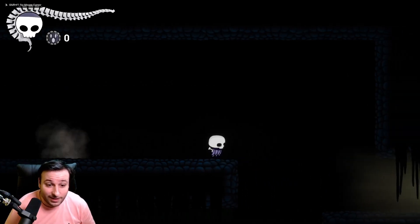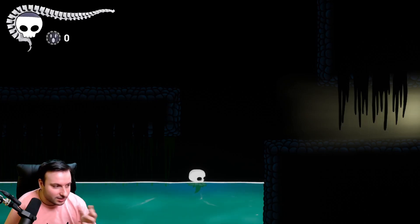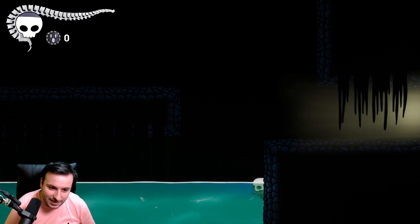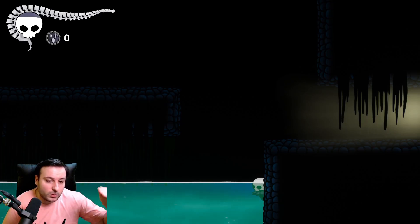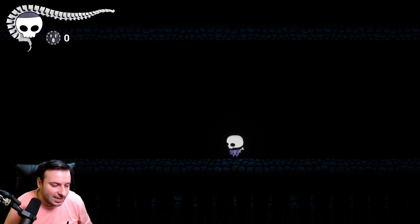Another water bug: I programmed the water entirely myself without any tutorials, so there are a lot of bugs to fix. If we go to the wall while swimming, he will enter a wall slide even while in the water. I think that's an easy fix — I can probably increase the priority of the swimming state above wall sliding, and that should fix it.